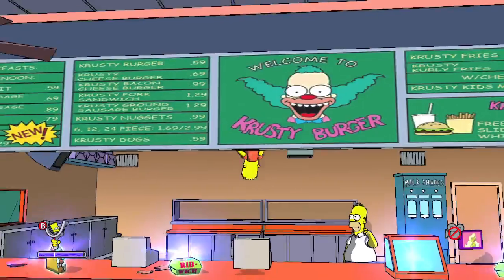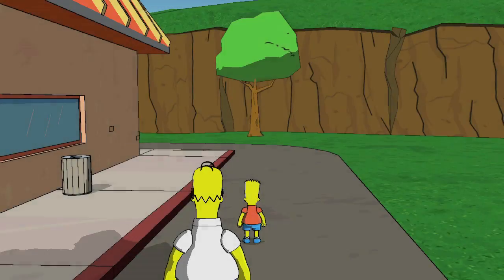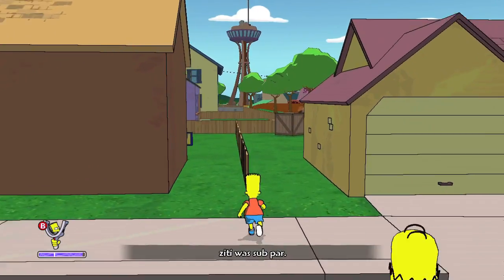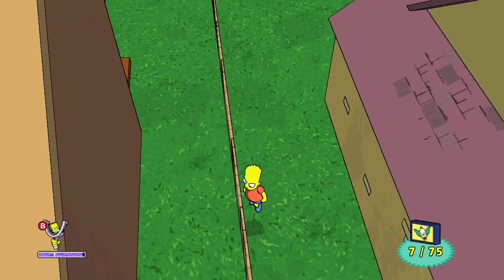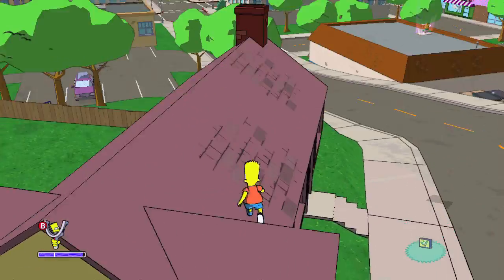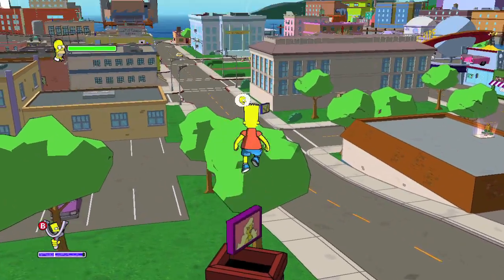I recommend using the cash register as a little step ladder in order to make the jump easier. After that you should have six by now. So we're going to leave Krusty Burger and then head back into the neighborhood and grab a slew of collectibles in this direction — one by this house, and then you need to jump onto the fence, jump onto the roof right here and jump on this chimney.